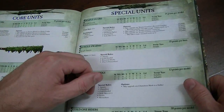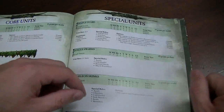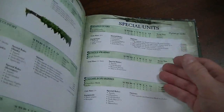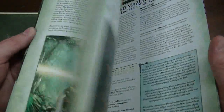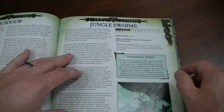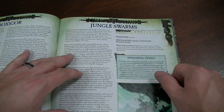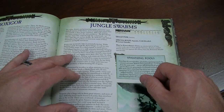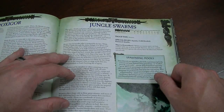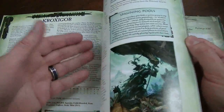Temple Guard — still awesome. They have Predatory Fighter now. It looks like they're basically the exact same stat line, and they can take a Magic Standard. Something that's really changed is Jungle Swarms — you might actually see them back because of their 'Everywhere' special rule. Whilst an enemy unit is in base contact with one or more Jungle Swarms, all close combat attacks directed against the enemy have the Poisoned Attacks special rule. So that's pretty awesome, and they're 35 points each — you only need two.